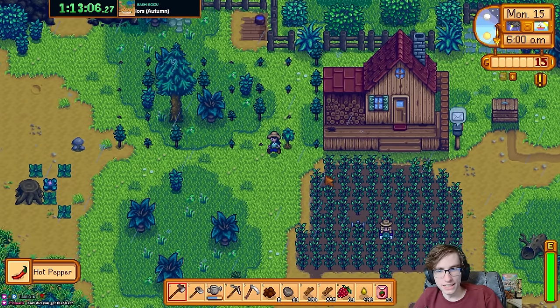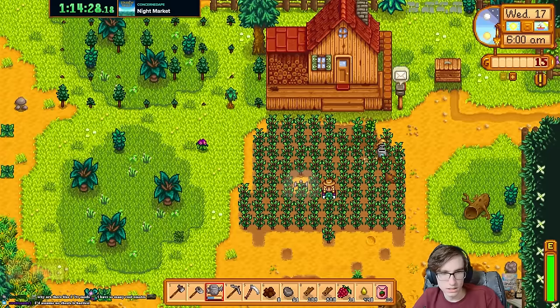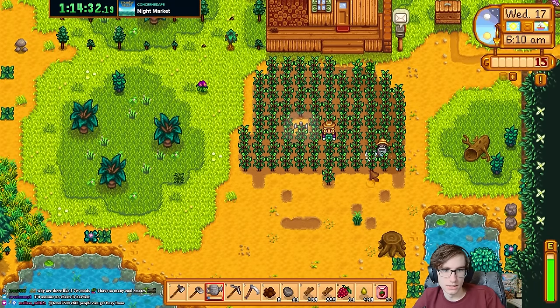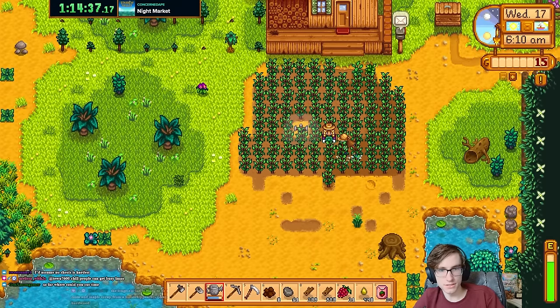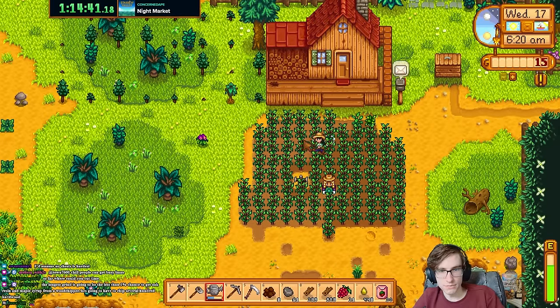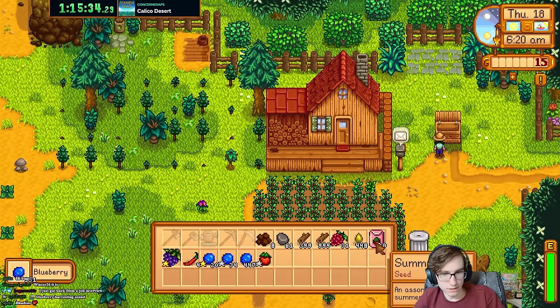I think I need one more harvest to cover the cost of the house. We could go mining soon — I need to get down to at least level 50 like in normal speedruns. I need to keep a few gems to give Clint. Let's sell everything.